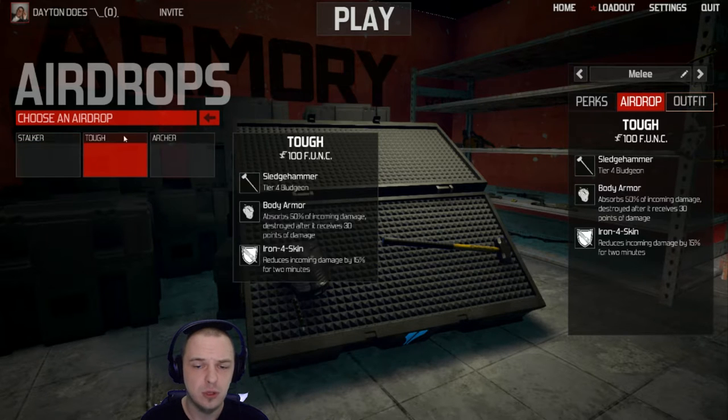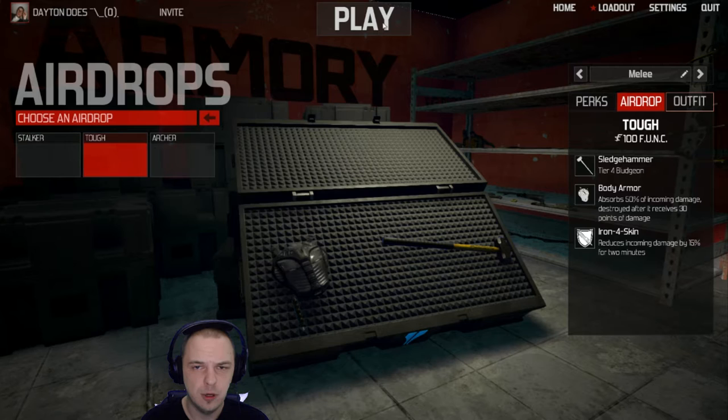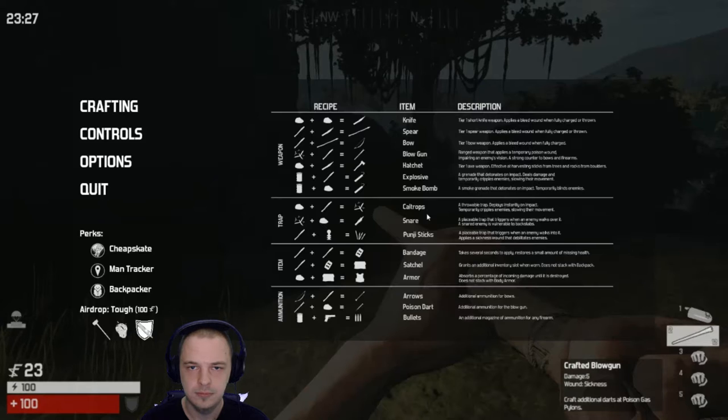The tough airdrop comes with body armor and a sledgehammer, and it's really fucking cool. So let's do it right now. This is the crafting menu — you may pause here for all of your crafting needs. You're so very welcome.